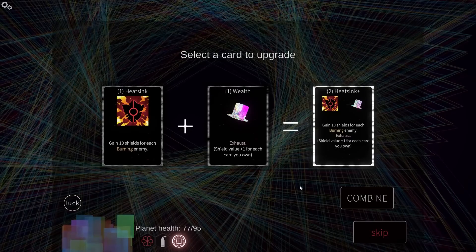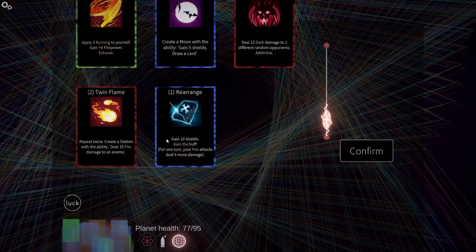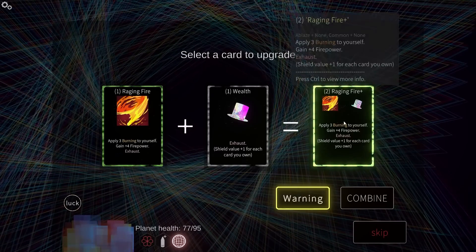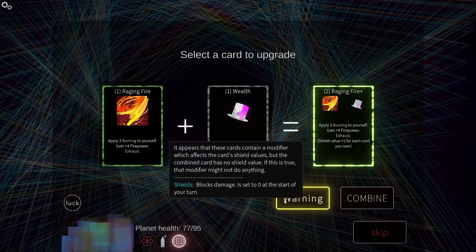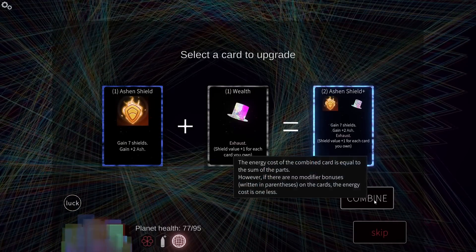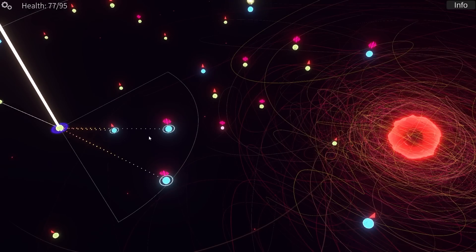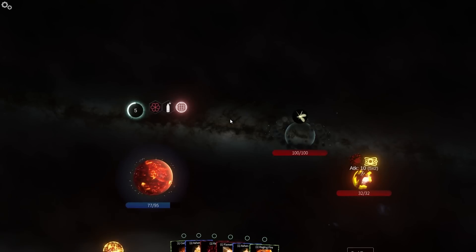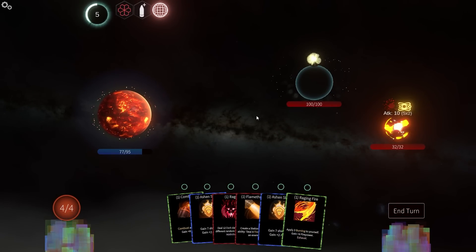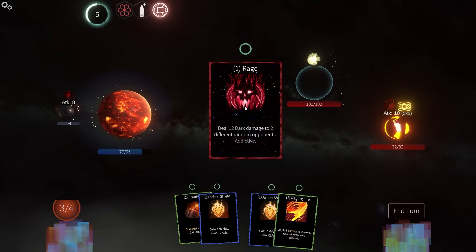You do heatsink just so heatsink is more effective, or I can slap it onto one of my cards that already exhausts. No, there's no benefit to this — it won't do anything. We'll go for the Ashen Shield Plus for the time being, mush more things on it, and we want to go this direction. Maybe I should have actually just done the regular fight. Oops.